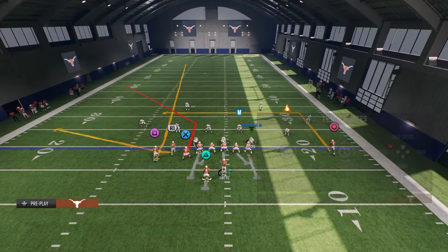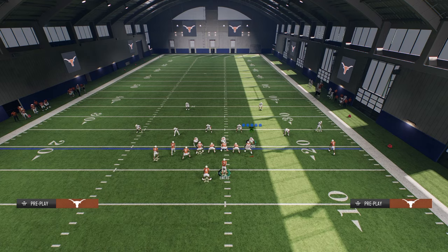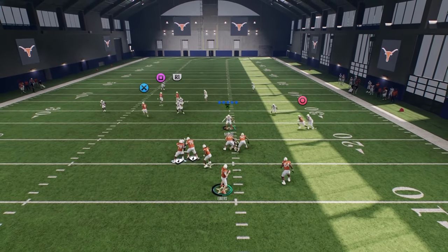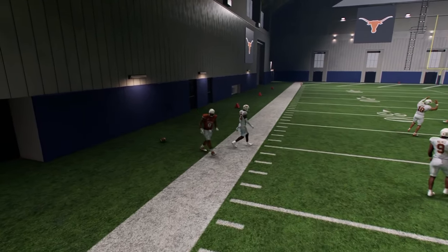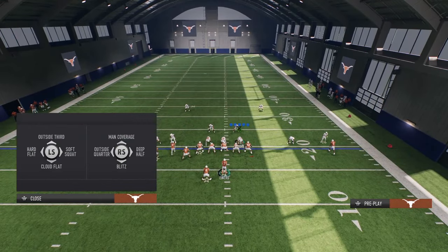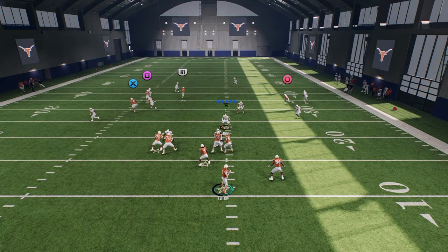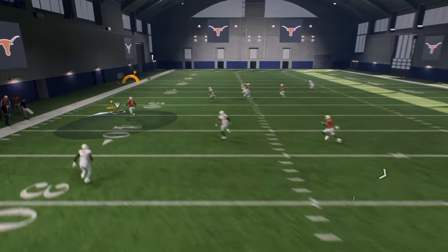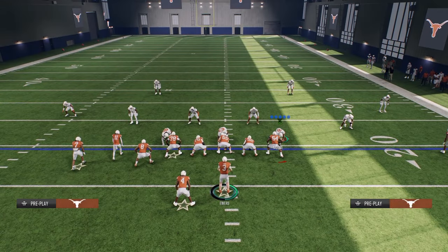Now, if you just happen to guess wrong and they are in Cover 2, you're going to be able to hit your tight end corner route — right over the top of that cornerback. Another thing they might do, if you're playing someone that kind of knows what's going on, they'll probably deep half the corner on the bunch side. If they do that, you'll see this tight end will be really wide open to the sideline. It's really hard to switch-stick this play, which is why I believe this is a very, very good play.